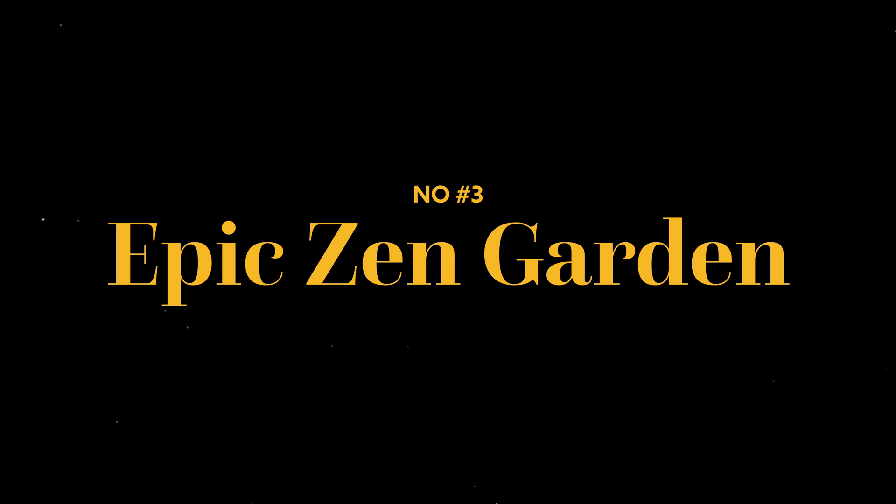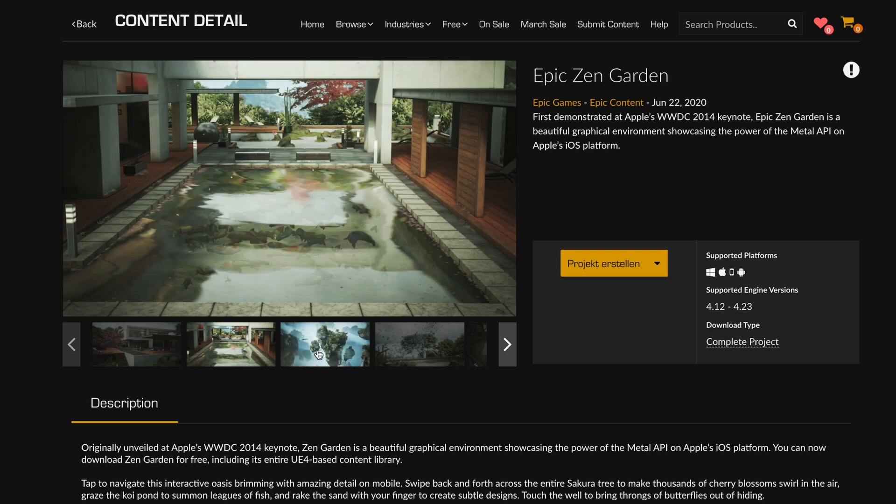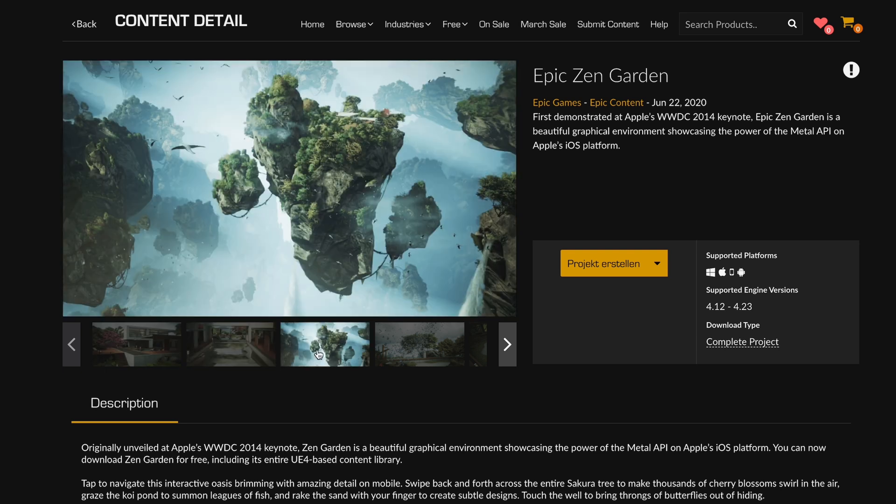Number three: epic zen garden. Now this is a fairly old pack, but the reason I love it so much is because it contains different particle systems of birds. They might not look very realistic on close ups, but on wider shots they absolutely level up your renders.